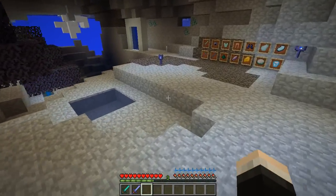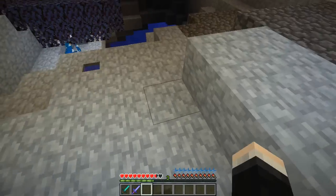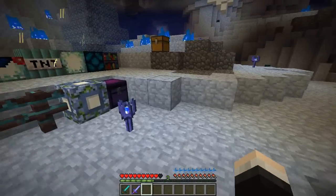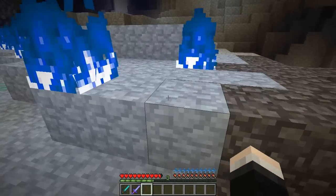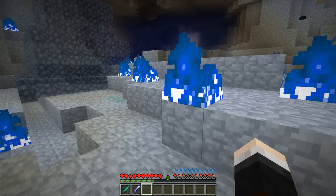Another thing to know is that you don't want to swim in this dimension — if you go into water you will start to get hurt. Definitely do not go into the water, and make sure you have at least one of these fires near your home so that you don't get hypothermia and die. So now I'll move on to the dungeons.